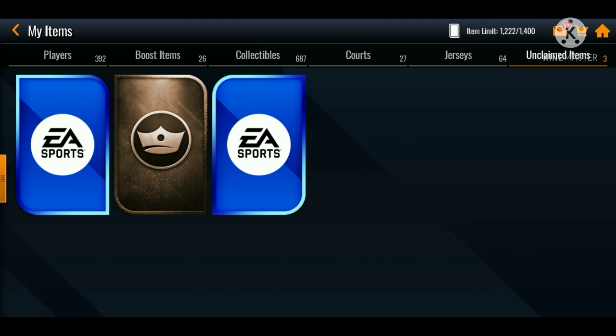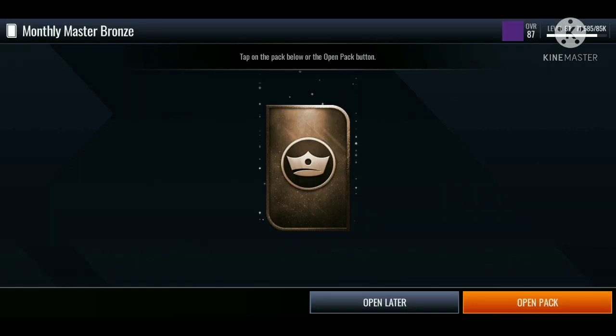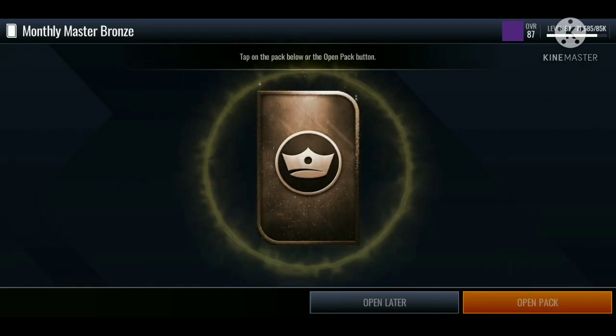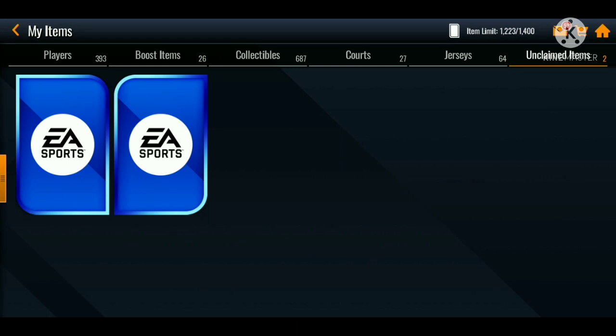We got this money master bronze pack, let's just open it up and see what we end up getting. I'm an 87 overall ultimate lineup. I don't think I'm gonna be grinding the lunar new year promo, but I'm definitely gonna be grinding the trade deadline side promo. Make sure you guys have notifications turned on — I'm gonna be dropping a pack opening either later today or tomorrow.